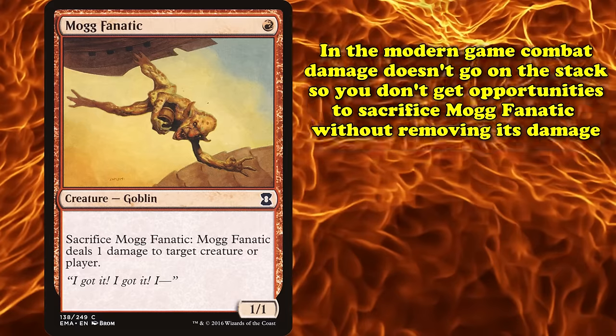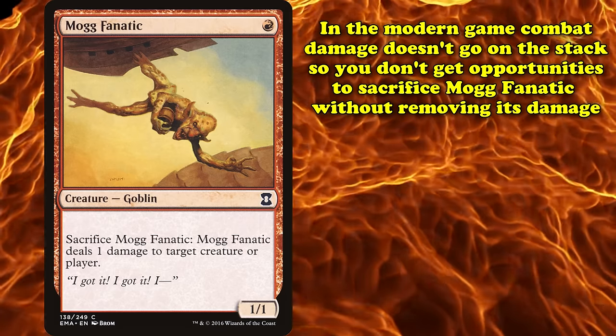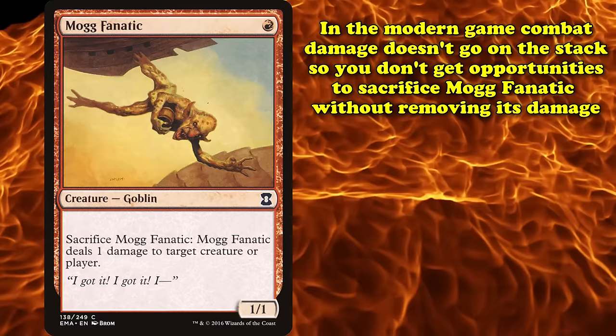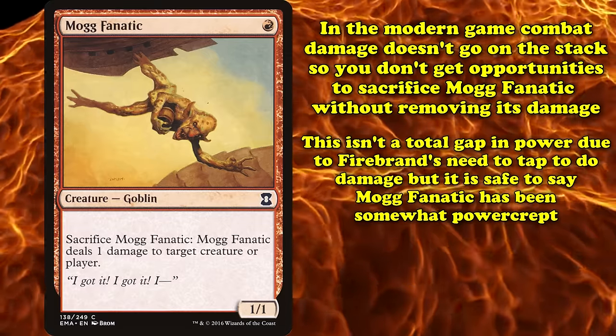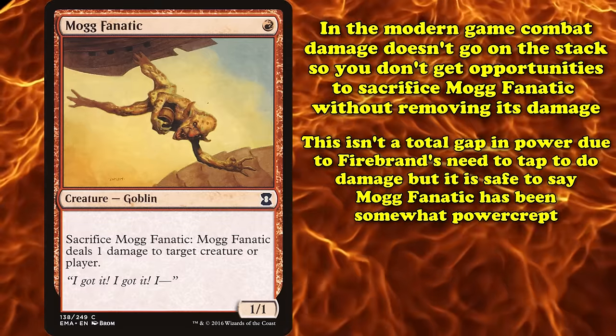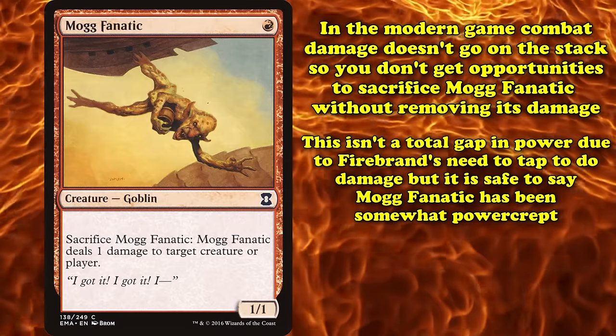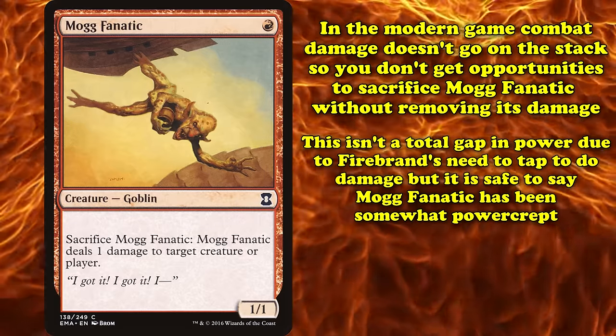This means that even if damage were to go on the stack again, Mogg Fanatic would just be edged out by its hasty counterpart, which can apply pressure on the first turn. It's not a total gulf in power, since Firebrand does need to tap itself to ping, meaning it does lack some of the original's flexibility. But it's still enough to say that Mogg Fanatic has been on some level power-crept.